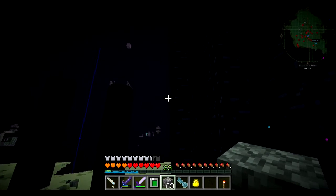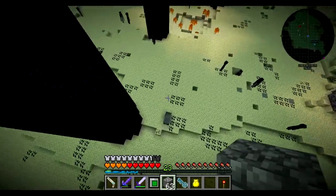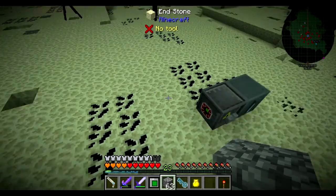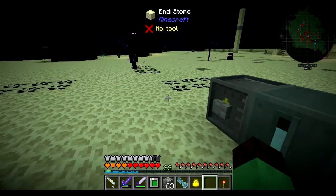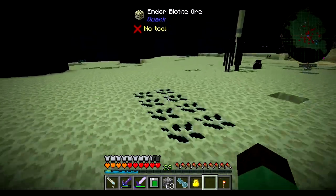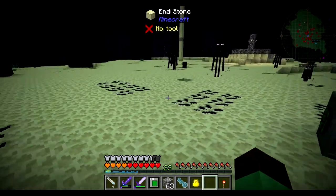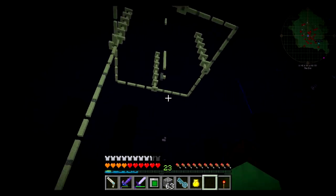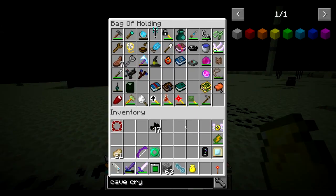I guess the first thing we need to do is go 30 blocks out from each of these and set up a disassembler with the lens of detonation. Actually, let's do another test. There is a lens of death that I want to check the range on. This one might be a little bit harder to test. It does not seem as far as I hoped — I was hoping it was an even longer range.